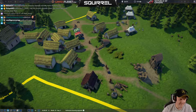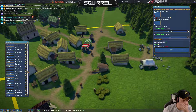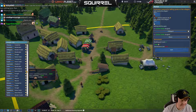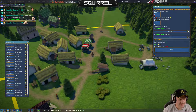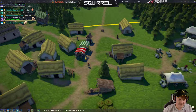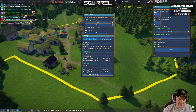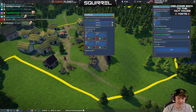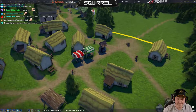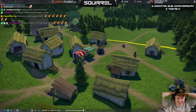A villager is leaving due to unhappiness — that keeps happening and I don't know why. Food again — this is a massive issue. There's another one leaving. Why are they not able to buy food? I think we maybe need to keep more food. We've got 66 food — this is weird. Do we just need another market to sell food in?